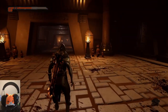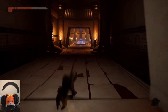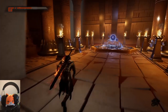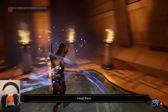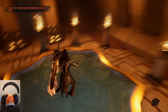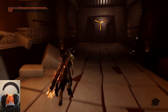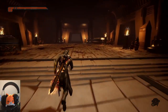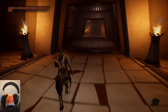Now I got three paths. Let's go up first because it is glowing, and if video game designers taught me anything it's always go to the path that's glowing. What is this - a heal item? Okay, only get the one. It's fine, I probably needed it.